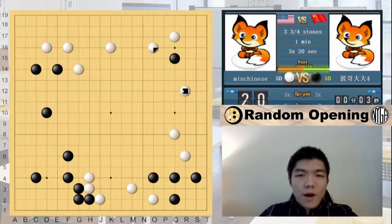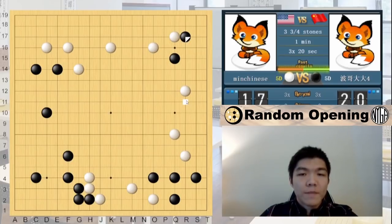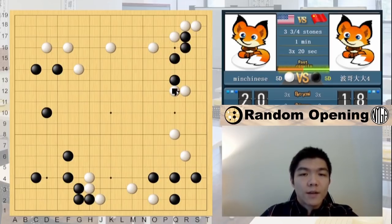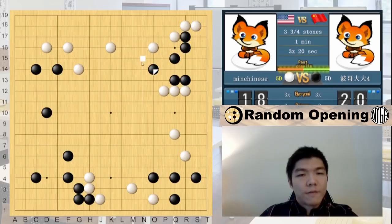If you're wondering about the difference between the Micro Chinese and the Mini Chinese: the Mini Chinese is one below the stone that I played, while the Micro Chinese is the one that I did. The main difference is that black doesn't have an extension. If the white stone is one space further, black would have a very comfortable extension. But now, black can't live very easily and is forced to play less efficient moves. That's the idea behind why people play the Micro Chinese as opposed to the Mini Chinese.